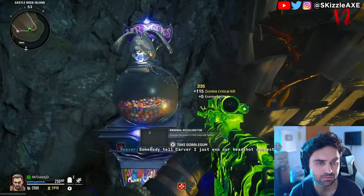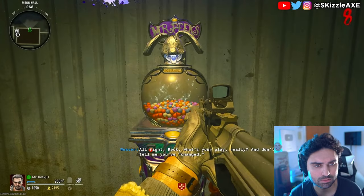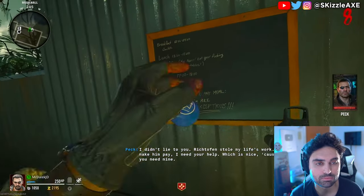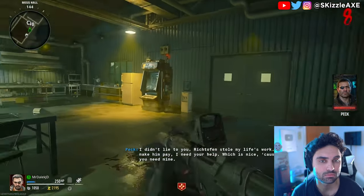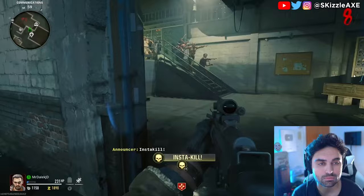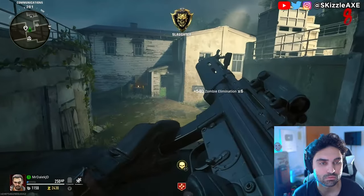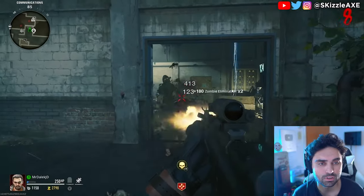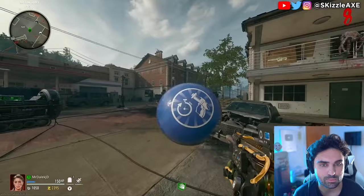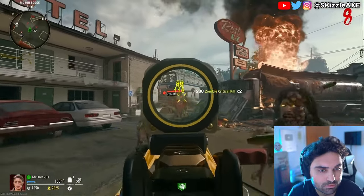Going back to gobble gums — you can hit the gobble gum machine for free whenever you want in-game, but once you've grabbed one you'll need to wait another five minutes of in-game time to hit it again. Going to the next round instantly cools down the machine. Unlike Black Ops 3, you can now carry up to three gobble gums at once and activate them whenever you want — including all three at once. Press right on your D-pad and select the gobble gum you want to activate.